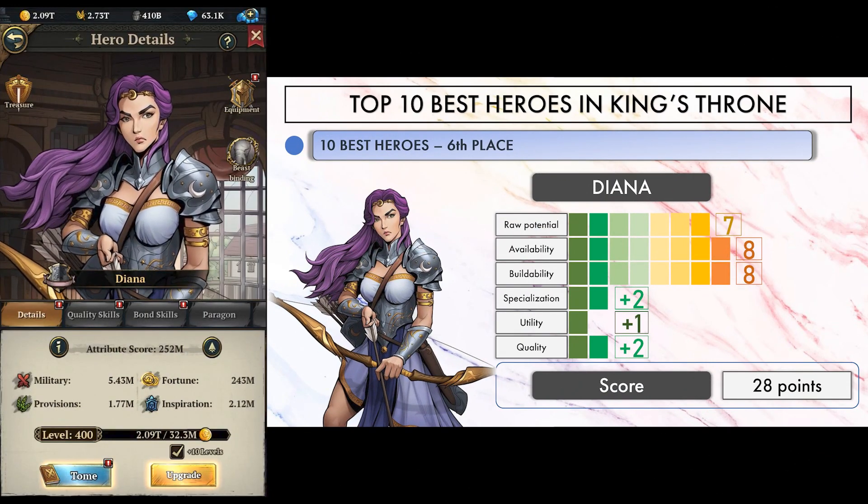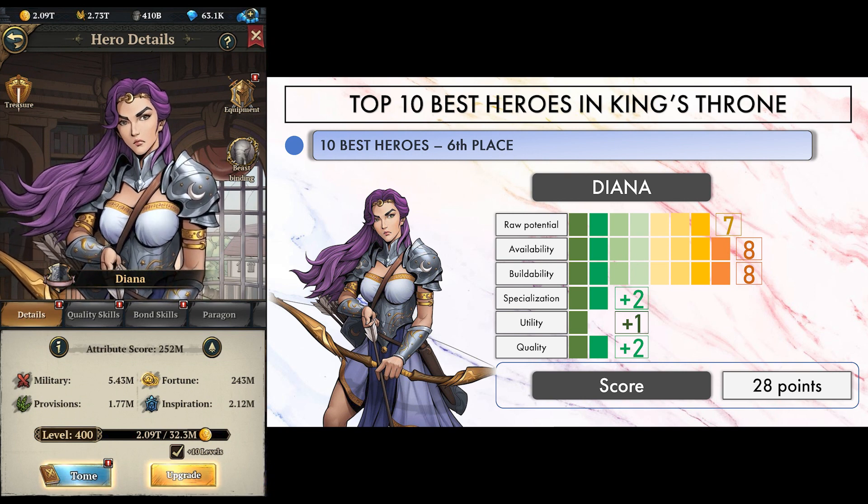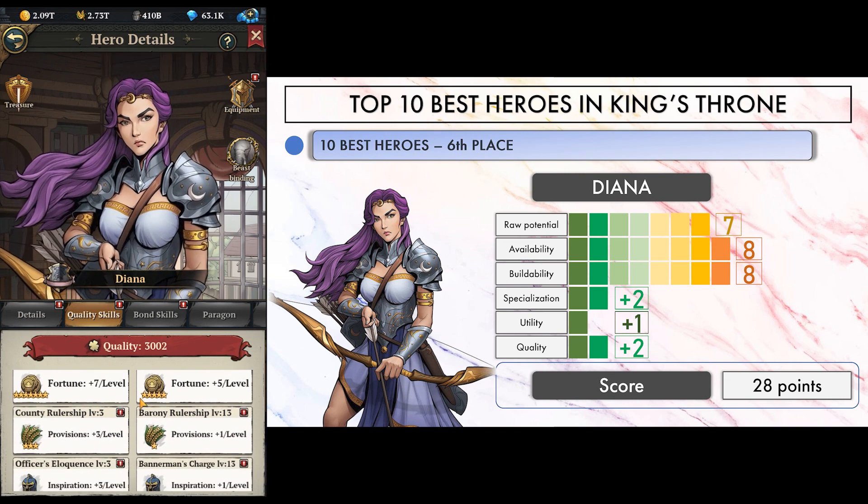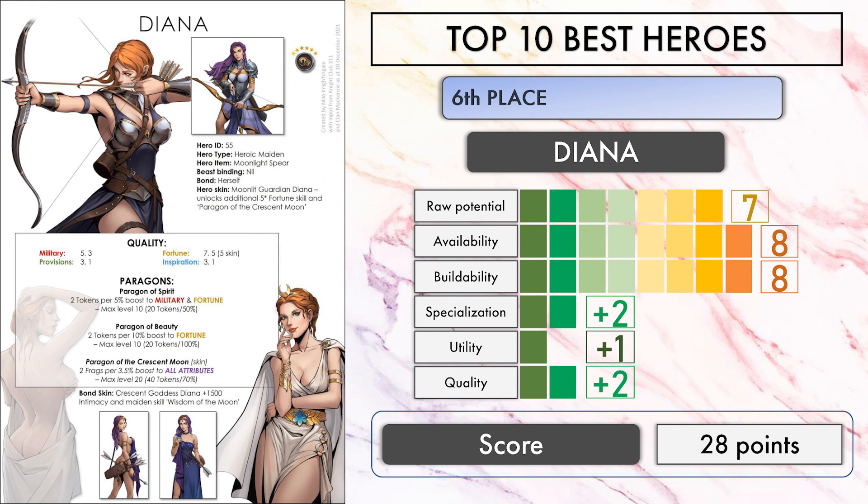Going on with heroes at 28 points, Diana claims 6th place. I almost created a beauty criteria to make her rank even higher, as her hero skin makes her one of my favorite best looking heroes. Her two new skins pushed her to such a high ranking, and they are the only thing you will need to build her aside from her tokens. Those skins came pretty expensive the first time they were released, but have gone down in price on latest events. They make her the best fortune hero of these rankings. As a bonus, you can also work on her military side because a 120% military paragon is nothing to sneeze at on top of her incredible fortune potential. Her tokens are also fairly easy to get, from kingdom campaign expeditions to various events like garden stroll or others.